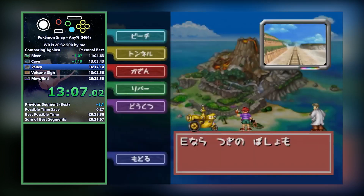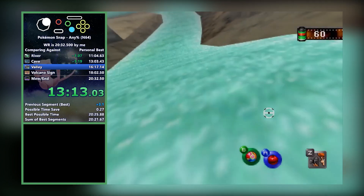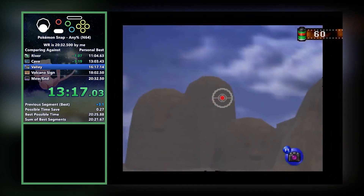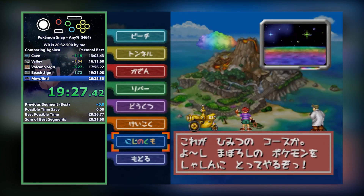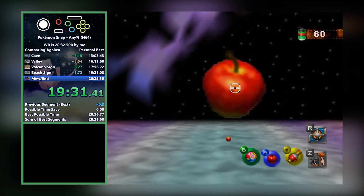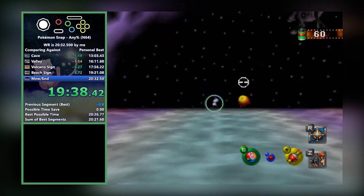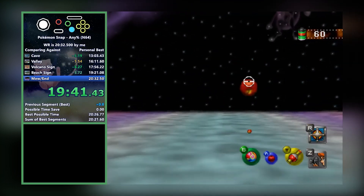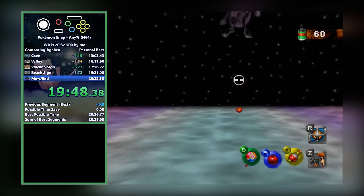If you did everything correct throughout the run so far and got good RNG, then you can do a no-pick Valley. This means taking zero pictures during Valley — but in reality you'll be taking a single picture upon course entrance: the Dugtrio sign. This is done because when you open the gate at the end of Valley, Oak mentions the signs and how you should go take pictures of all of them. The remainder of the run is using the Zero-One's newly unlocked Turbo function to take pictures of the signs as fast as possible and unlocking Rainbow Cloud. Rainbow Cloud isn't like the other stages — it's just Mew.